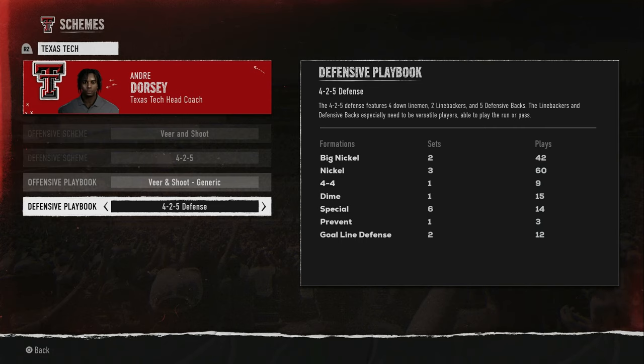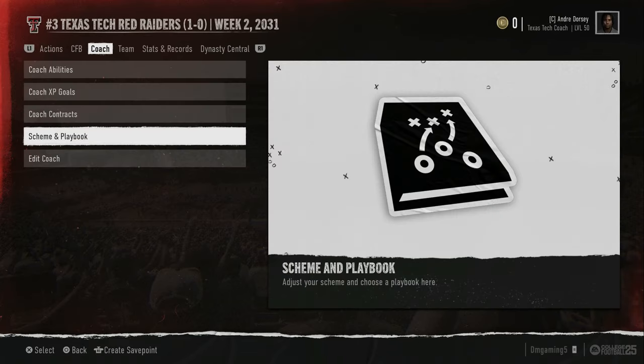Check your personnel, guys — I hope this video helped. This is one of those games where personnel completely changes everything. If you play the veer and shoot without the right players it's a lot harder to be explosive, but when you have the go-daddies — this year on my Texas Tech squad I've got some go-daddies on offense, let me show you real quick.